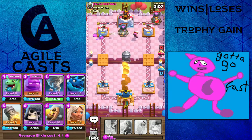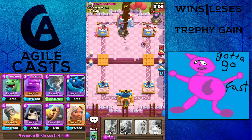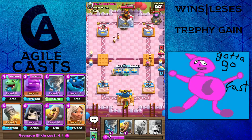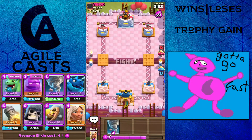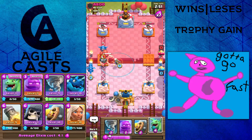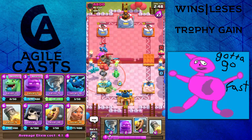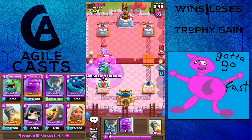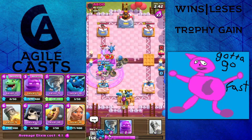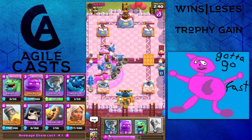Due to some technical difficulties, we will be right back. Okay, we are back. Elixir is flowing at seven times the speed, all is well. He's going right in — is this gonna be the Giant Skelly clone? No, it's modified. Oh, it's E-Golem. My own deck against me. E-Golem Golem. I see what we're doing here. I don't actually see what we're doing, but it's a deck.